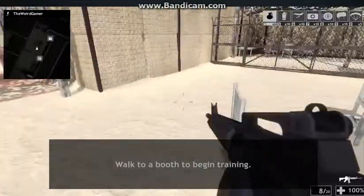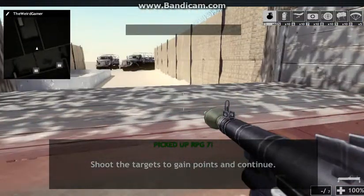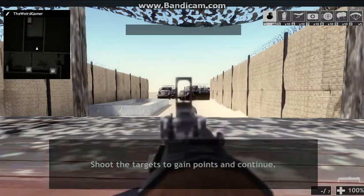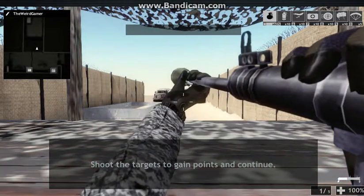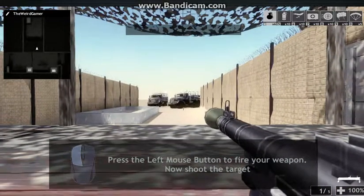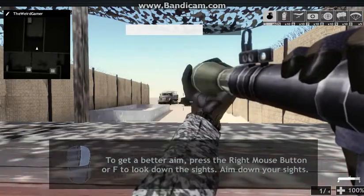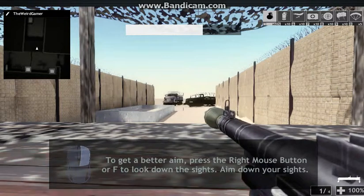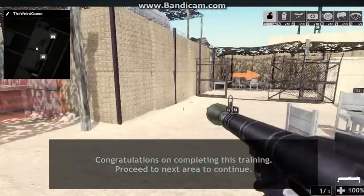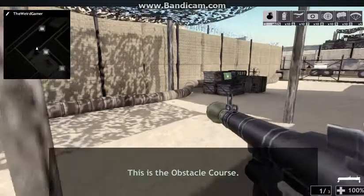Take out those vehicles with your rocket launcher weapon. What do I have to shoot? Whoa, oh my. Press the left mouse button. That's cool. Looks like we got ourselves a prodigy. That's smoking gone. Let's see what you got on the obstacle course.